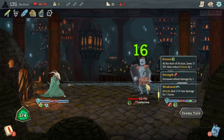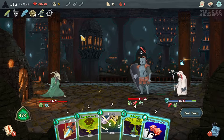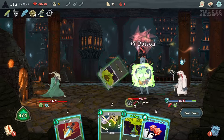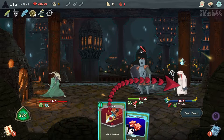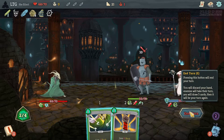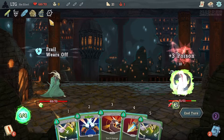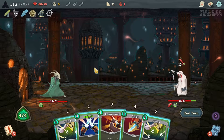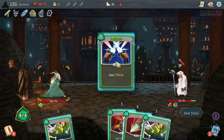Centurion's getting close to death. 39 poison - let's just kill him. That does nothing. So I want the relic that carries over the poison to the other guy, or that gives you plus one poison whenever you apply poison. There's a bunch of poison relics that are kind of good. I don't know if they're unlocked or not. Need to pay more attention to what I unlock.